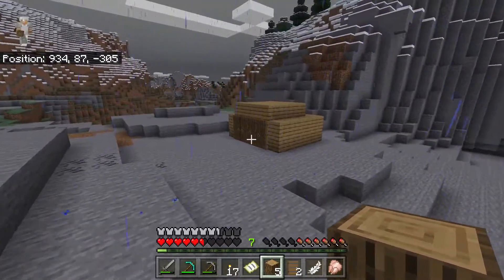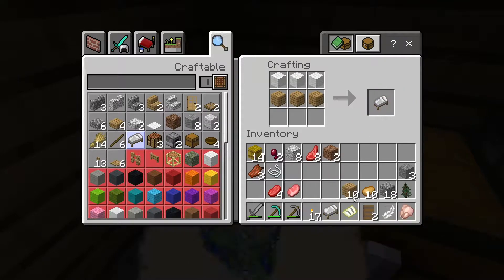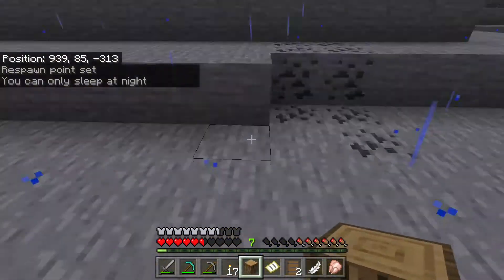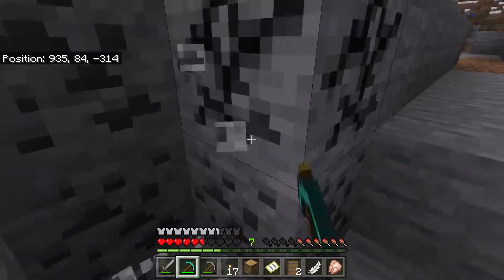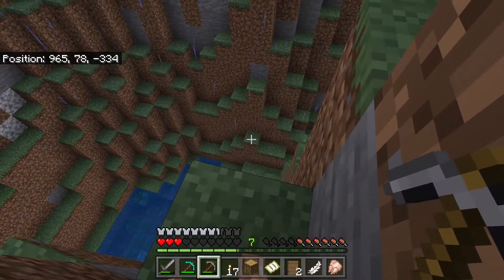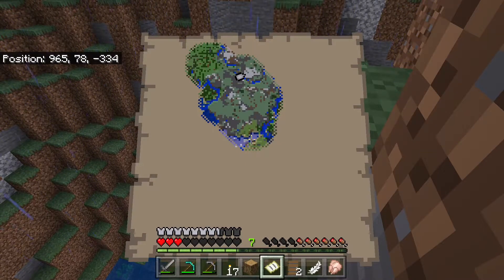We haven't gotten much done but we've made a temporary housing place. I'm not gonna end it off yet, I need to do more. After a long time we finally got this stupid bed. Now we can go mining — but wait, it is a UHC so we'd lose all our stuff, but it's okay. Let's see — okay, my stuff is right down here. That was not too smart and now we're gonna have to figure something out.